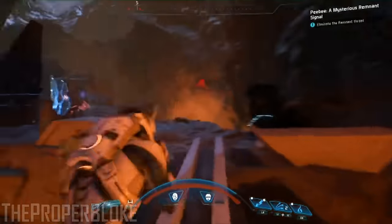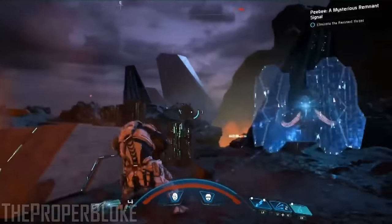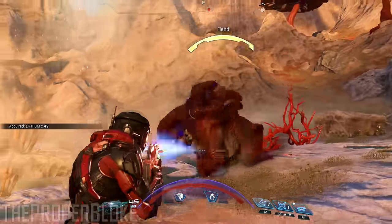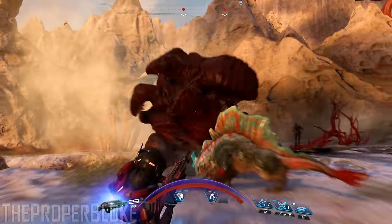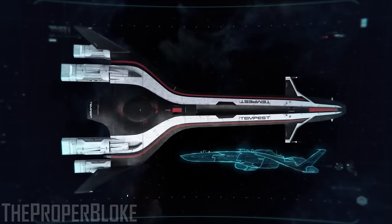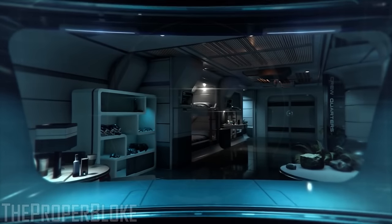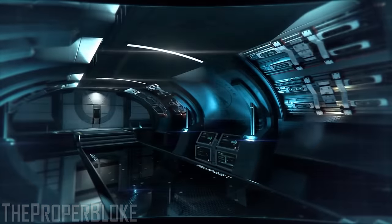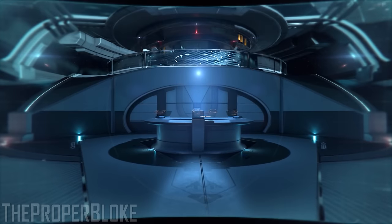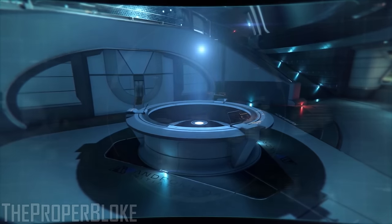Nothing is more satisfying than fighting through waves of enemies with your friends, and it seems like multiplayer will be fairly similar to Mass Effect 3. What major changes or differences there are compared to Mass Effect 3 is the real question, let alone if multiplayer feeds back into the main storyline like it did in Mass Effect 3. As for the greed part: microtransactions will be present in Mass Effect Andromeda. You can buy crates using real-life currency if you really want to feed this corporate beast.